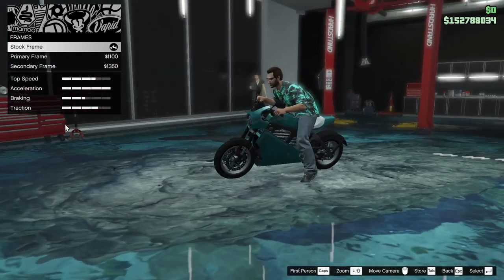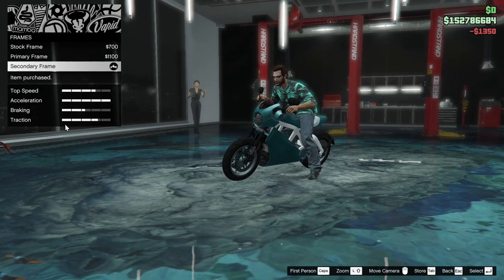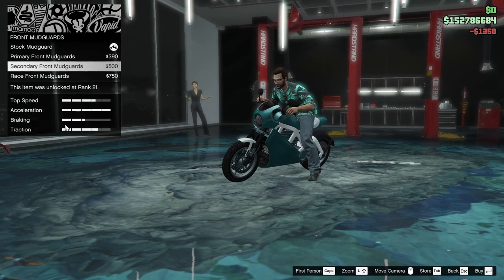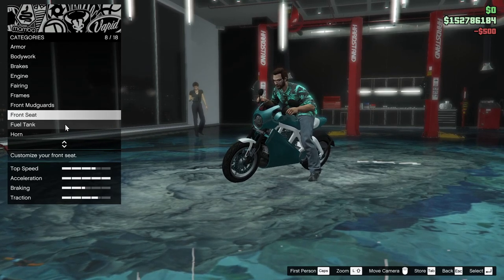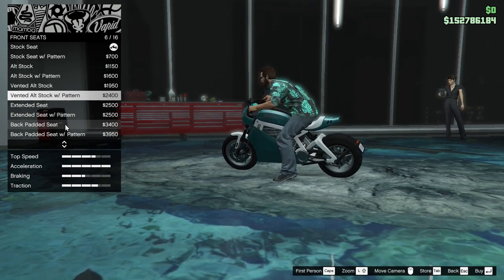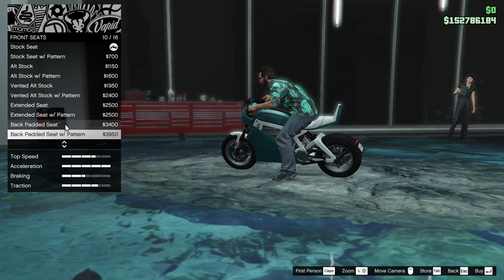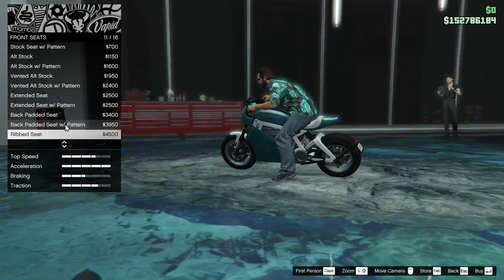Back up to the frames — primary frame, secondary frame. I think you've got something going there. Secondary mud guards. Front seat — vented, all stock with pattern, extended seat.